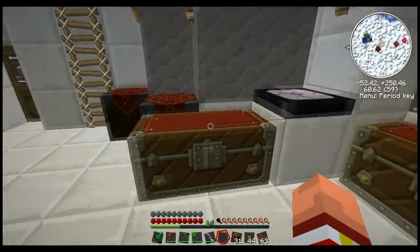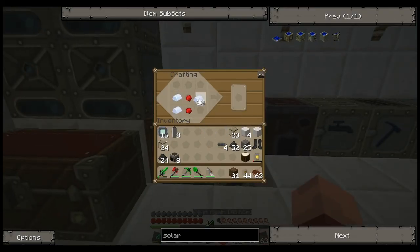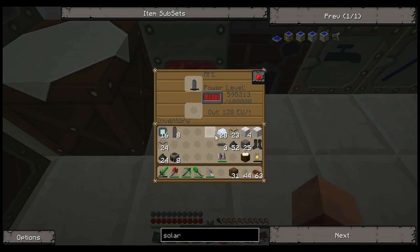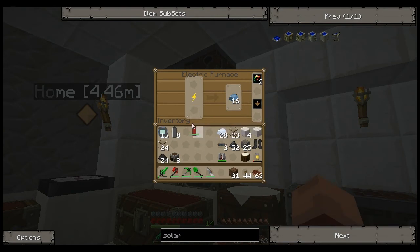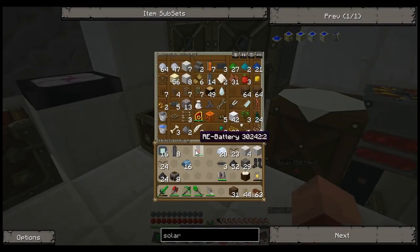In case you guys are wondering — no one's asked about this so far, but I just wanted to show it off. One thing you can do with the batteries is in a bat box or MFE, stick a battery in the top, charge that battery on up. Then you can stick it in the bottom slot like a fuel. That way if you're running out of power — I don't know what it uses first. Let's find out. It uses the battery first. Bear that in mind.